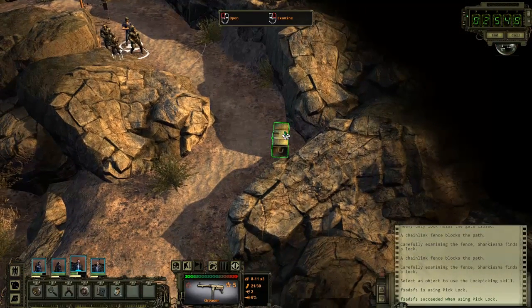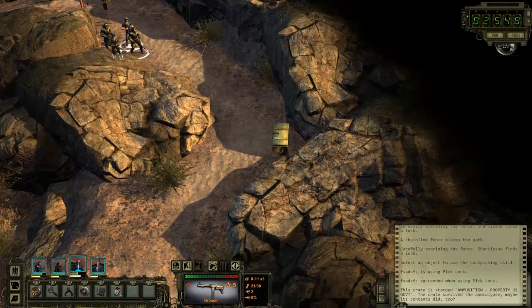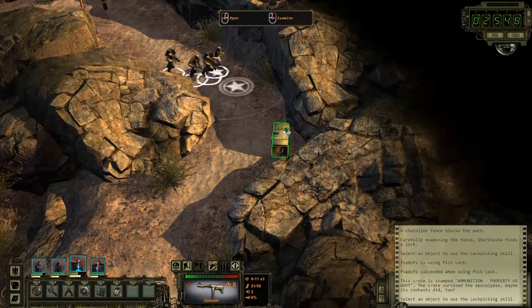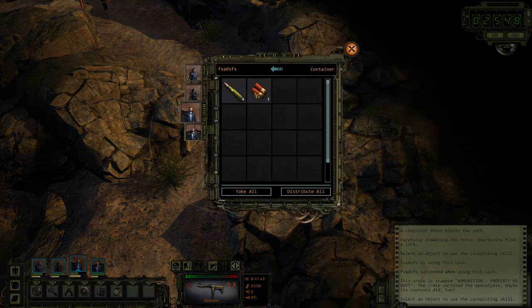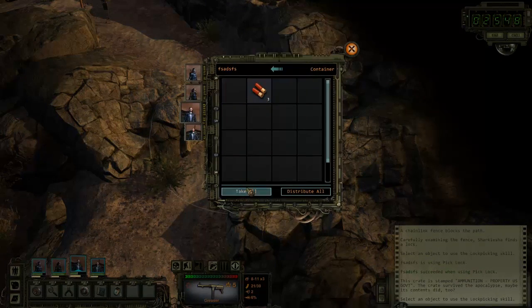So you get to have specialized characters just for those traits — that's pretty nice. Here's a crate. We found some 12-gauge ammo and 30-06 ammo.